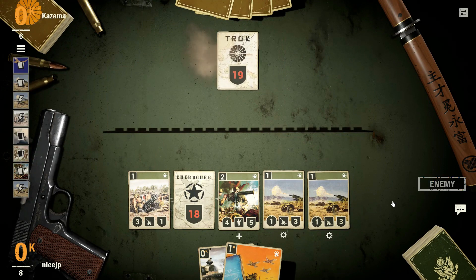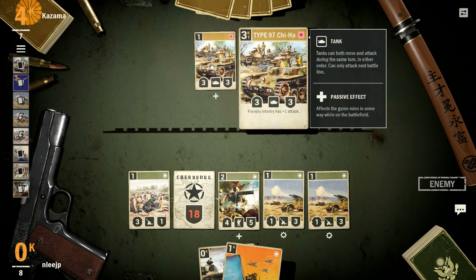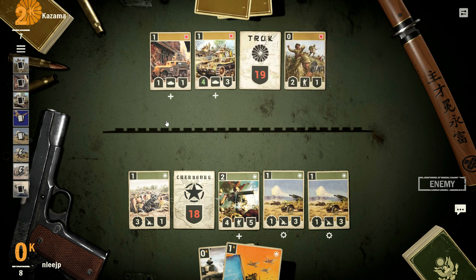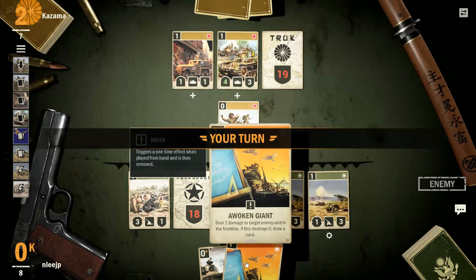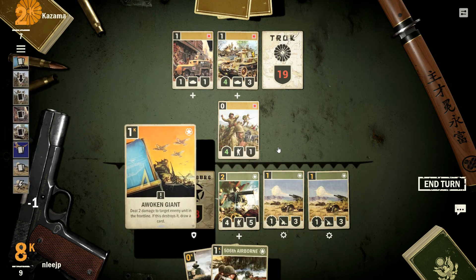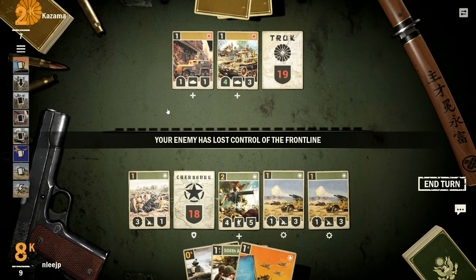I had the extra credits and nothing else better to do, so I narrowed down their force to one card and then hit them with a card that does random damage. That's pretty straightforward as far as which card they were going to hit. They are beginning to advance and that's a decent card.